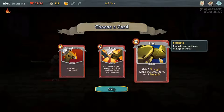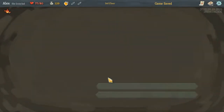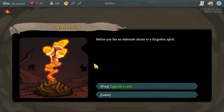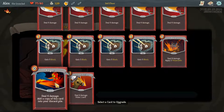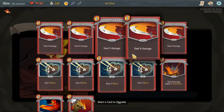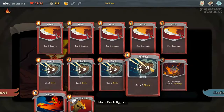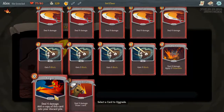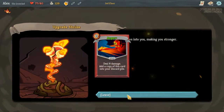I'll just take the Strike — keep it simple for now. No negative effects, straight up upgrade the card. I think that was good because all the copies should be upgraded too, right? That would make sense.